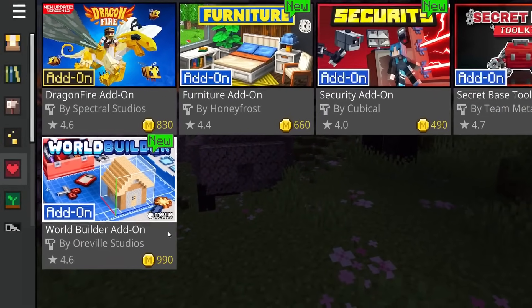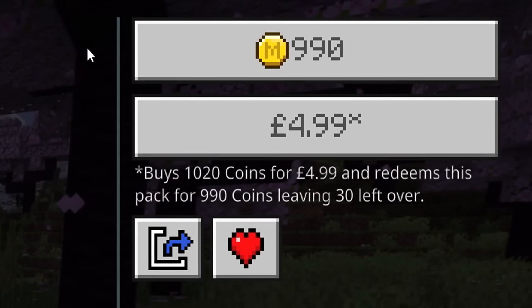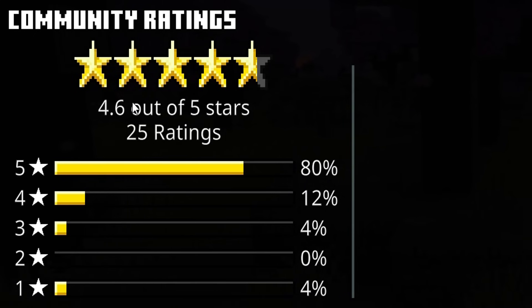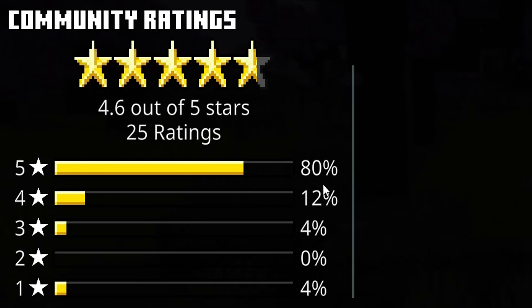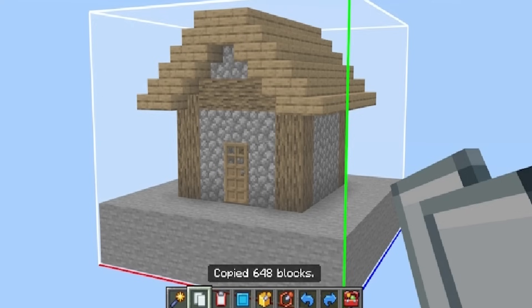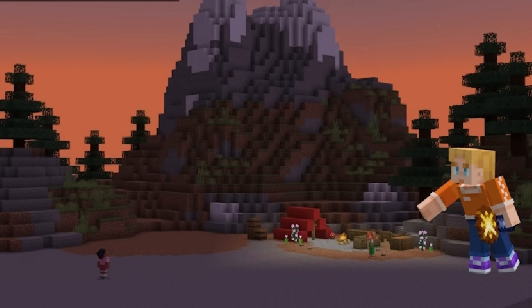Minecraft has released a World Edit add-on on the Minecraft Marketplace called the World Builder Add-on, created by Orville Studios. It's priced at 990 Minecraft coins — that's £4.99, roughly $6. The community has given it a 4.6-star rating out of 5, with 25 ratings so far and 80% being 5-star. On Minecraft Bedrock Edition on Windows, we have editor mode, but it was never released on any other versions. This might well be the best alternative — yes, we have commands and structure blocks, but this is going to be easier to use.